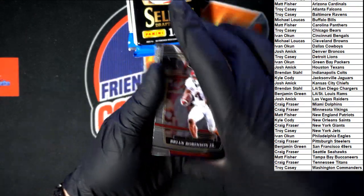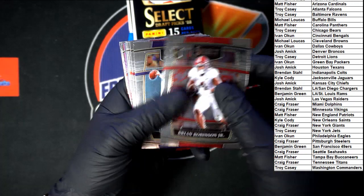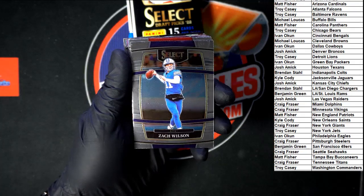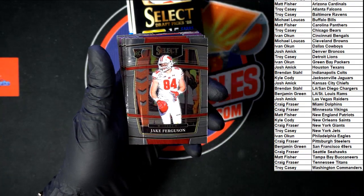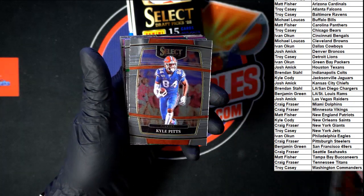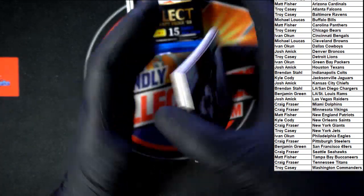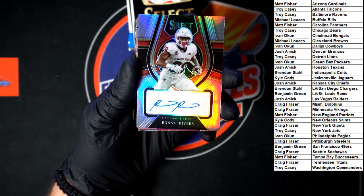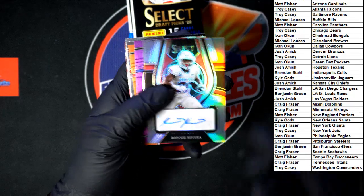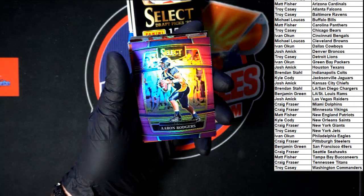Starting out: Brian Robinson Jr., then we got Zach Wilson, Jameis Winston — excuse me — Jake Ferguson, Kyle Pitts, Justin Herbert. First auto — Ronnie Rivers. We'll take a look at who he's going to in a minute; might actually say it on the back. It doesn't. We'll take a look at that in a minute and go by our checklist because I don't remember everything.